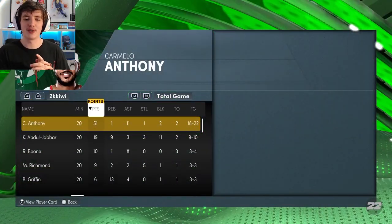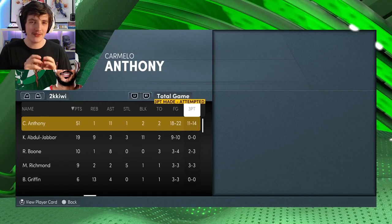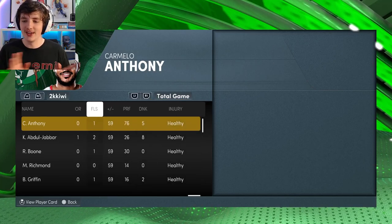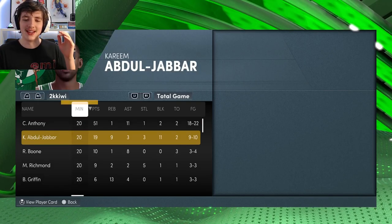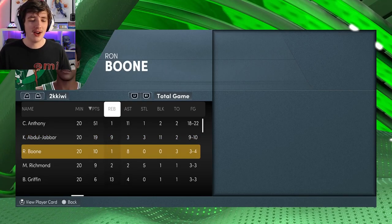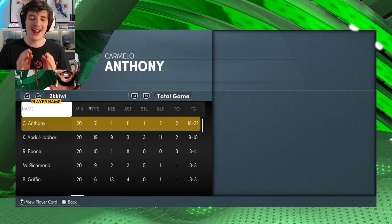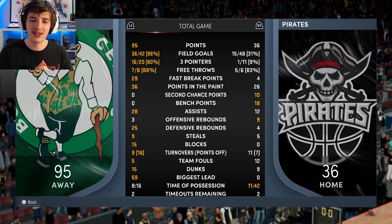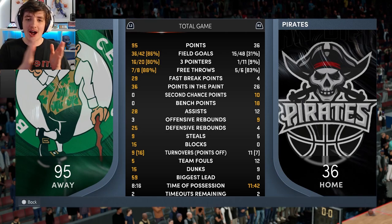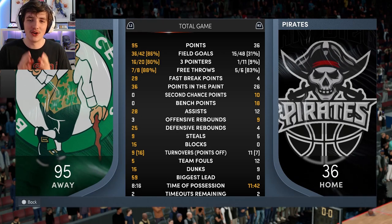This Melo card is absolutely mental. You can see the box score: 51 points, 11 assists and 2 steals, 18 of 22 shooting with 11 from 14 from three. I barely miss with this card at all. It is a fantastic card. Kareem: 19 points, 9 rebounds, 11 blocks and 3 steals. Blake Griffin: 6 rebounds, 13 points, 4 assists. We shot 86% from the field; half of our shots were three-pointers and we shot 80% from three. This Melo is absolutely insane.